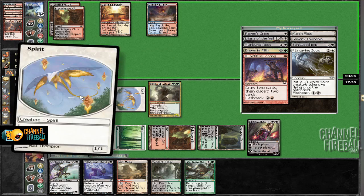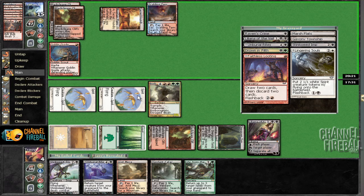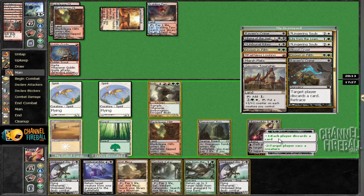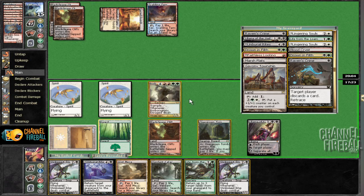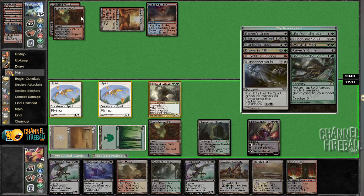I should have dredged the Stinkweed Imp — well, it doesn't matter too much. Goblin Guide, not a problem. We have an easy kill at this point. Dredge Stinkweed, get over to the Guide. We have 15 just from Life from the Loam — we have 15 in hand, plus another nine, plus whatever this reveals. So we've got all kinds of damage.